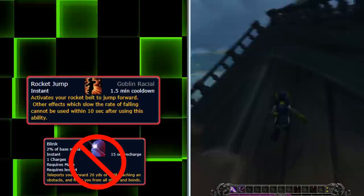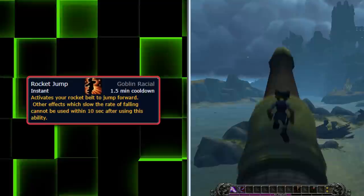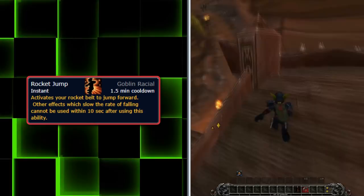Blink won't be on this list because we don't really count it as a vertical mobility ability. While Rocket Jump usually does not work when trying to travel uphill, it can be used to reduce fall damage. Rocket Jump, if used while falling, resets the top of your fall to when you jumped. So if you jump from a high cliff then use Rocket Jump near the ground, you'll take little to no fall damage.